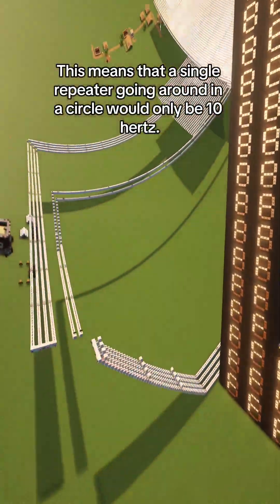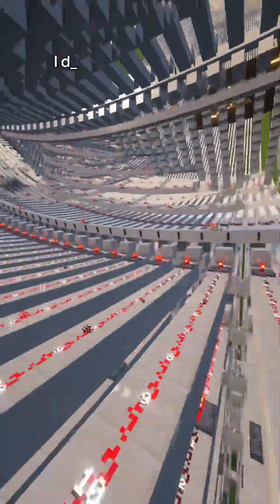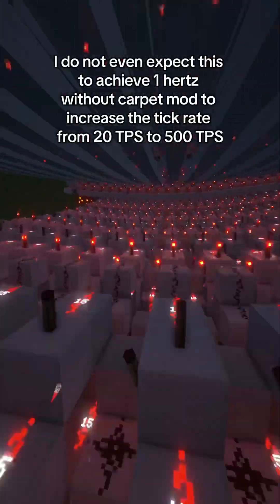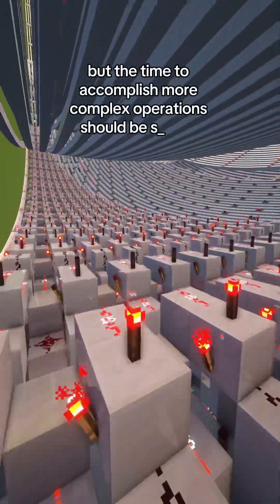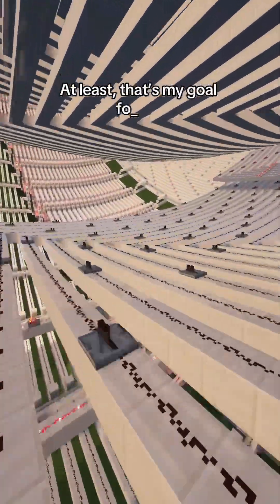This means that a single repeater going around in a circle would only be 10 Hz. So forget about measuring in gigahertz like your phone's processor. I do not even expect this to achieve 1 Hz without Carpet Mod to increase the tick rate from 20 TPS to 500 TPS. But the time to accomplish more complex operations should be shorter — at least, that's my goal for this.